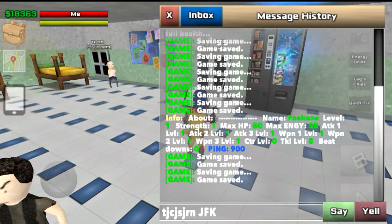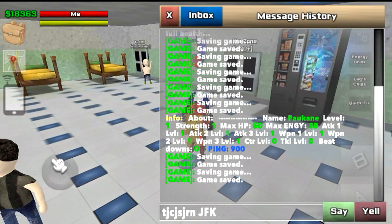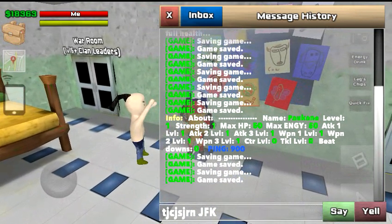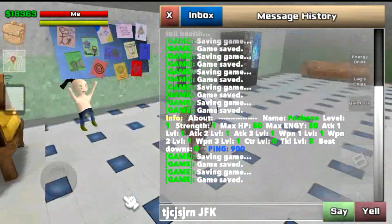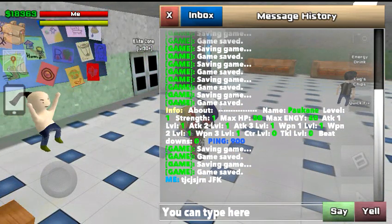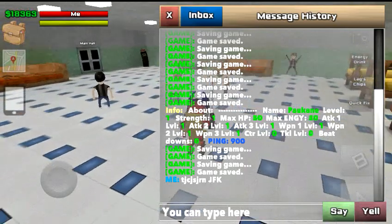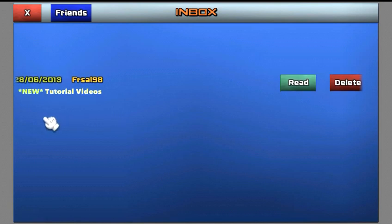You have two options: the Say option and the Yell option. Say is good if you're up close to somebody — it's like a private message, so only whoever is close to you will hear it. If you want everyone to hear what you're saying, tap the Yell button and everybody in the room will hear you. Right here you have the Inbox — tap Inbox and that's where you get all your private messages, your clan shoutouts, and your invites. I just got a message about these tutorial videos.